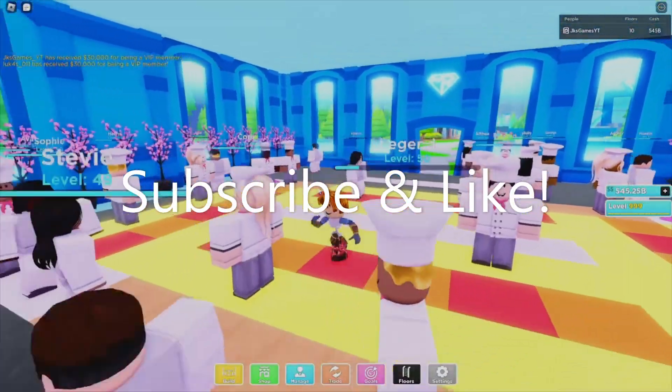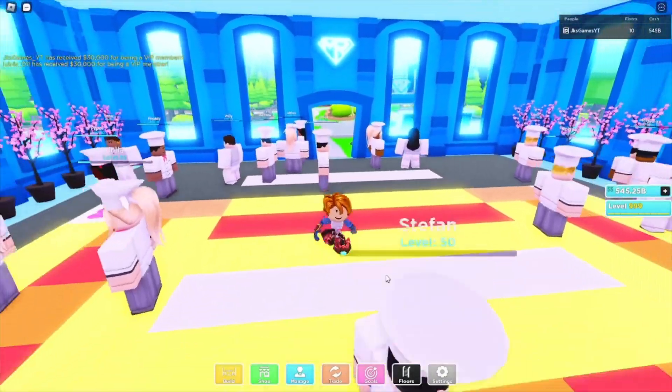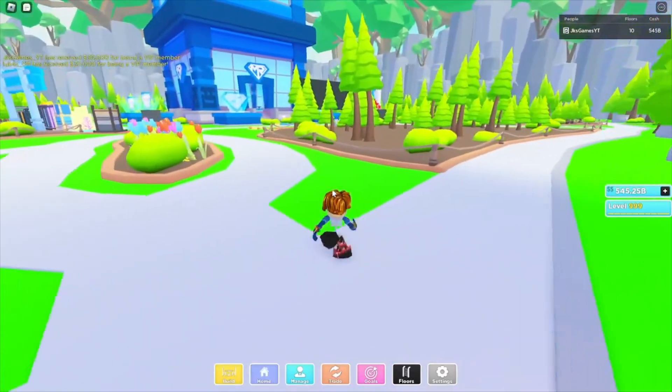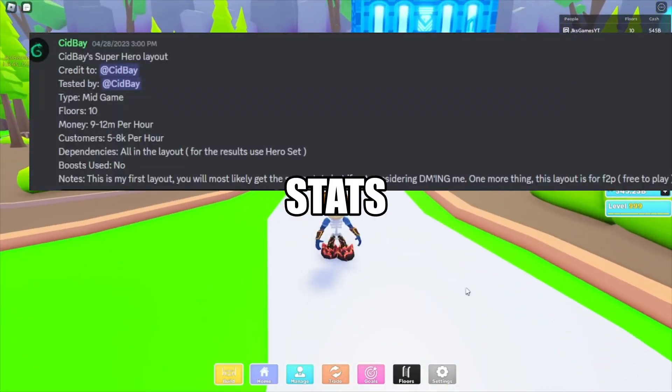What's going on, today we're back inside of Roblox for a brand new video. Today I'm gonna be bringing you all Sid Bay's superhero slash mid game layout. These are the stats posted on screen right now — it's a mid game layout, 10 floors, makes between 9 and 12 million per hour, and between 5 and 8,000 customers per hour.